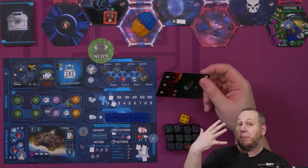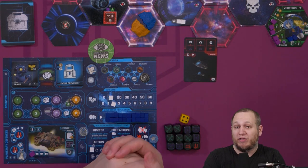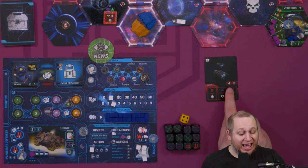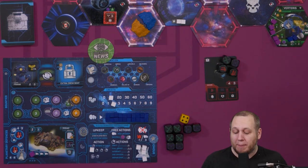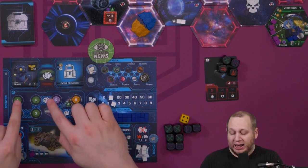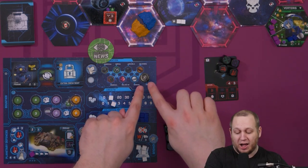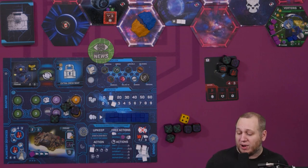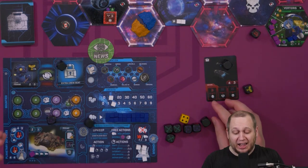The other player takes the card and puts it in front of them. They take dice equal to the hands shown on the encounter — in this instance four. Then I take dice equal to my hands. I've got two hands on my ship, zero on crew, zero on upgrades, but one hand for dominating a planet, giving me a total of three hands and three dice. Many crew come with lots of hands to give you more control when fighting.